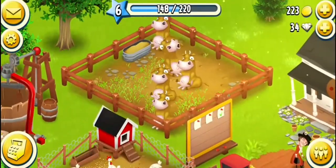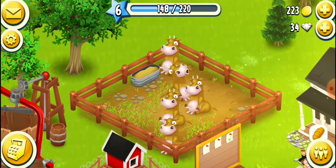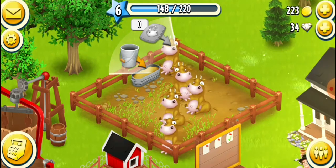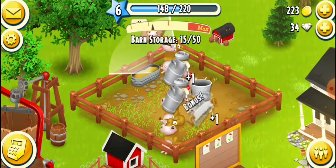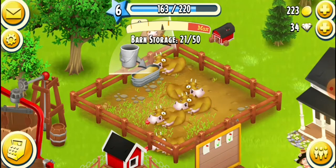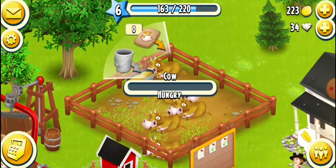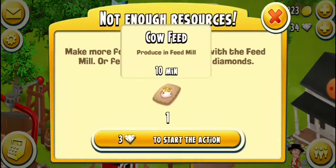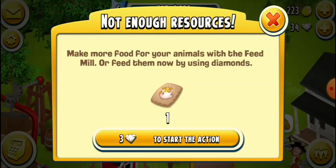Okay. The cows are standing now, which means I can already gather milk. Let me milk them. I can move this tin can — bonus! And then if I tap and I have zero feeds and accidentally drag it, it will say not enough resources, so I would have to pay three diamonds for one cow feed.